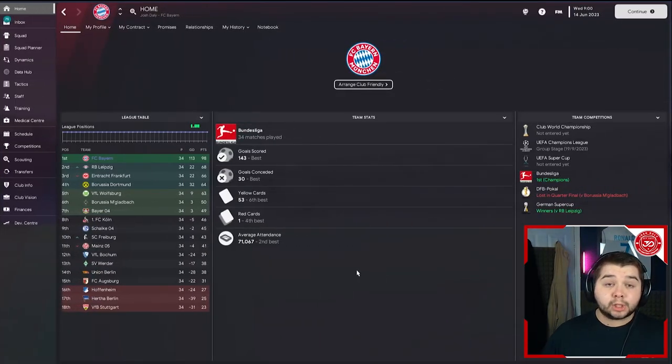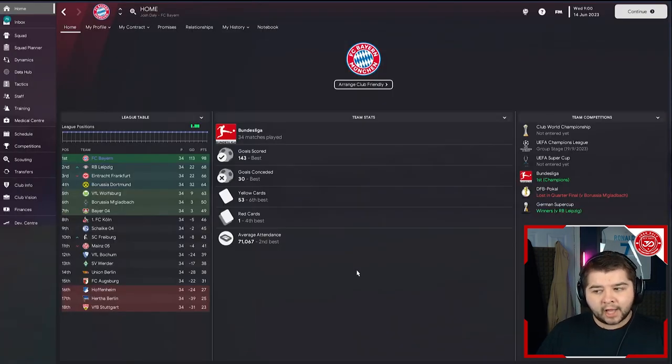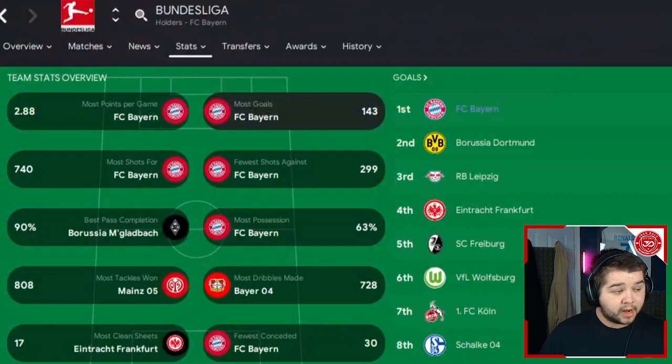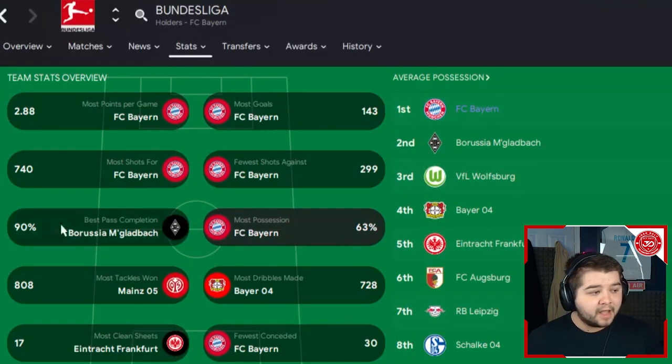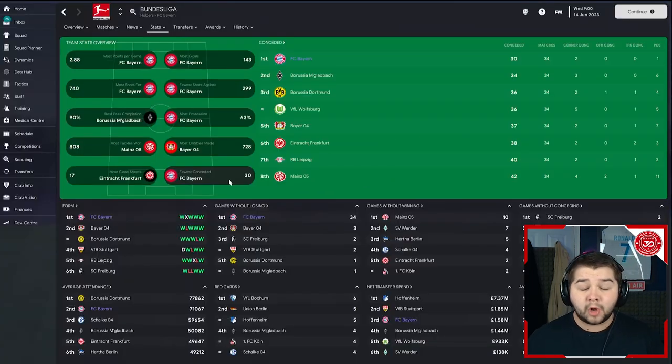Going over to one of his former teams, Bayern Munich — a fantastic season. We won the Champions League, the Bundesliga, and the German Super Cup against RB Leipzig. We scored 143 goals, conceded just 30 — the best in Germany. One red card across the season. We dominated the division with a 30-point advantage over Dortmund. Team stats: most goals at 143, most shots for at 740, fewer shots against at 299, most possession at 63%, pass completion 89%, fewest conceded at 30.